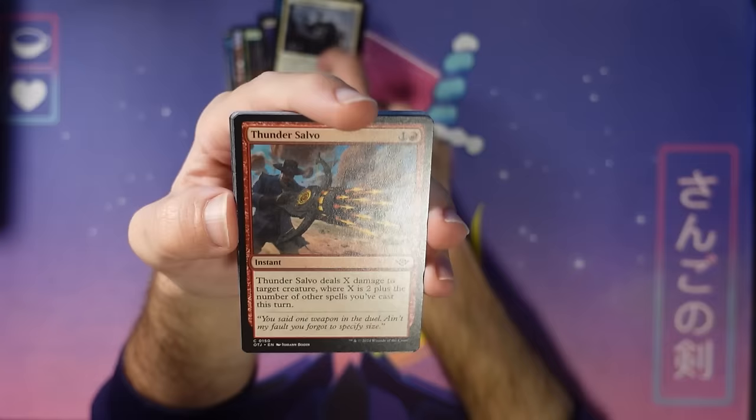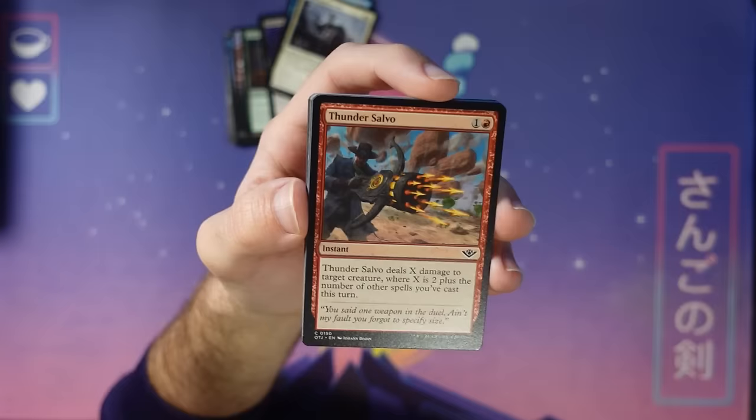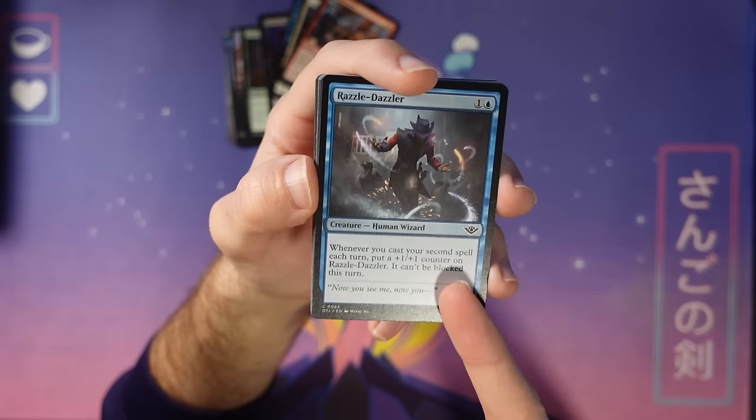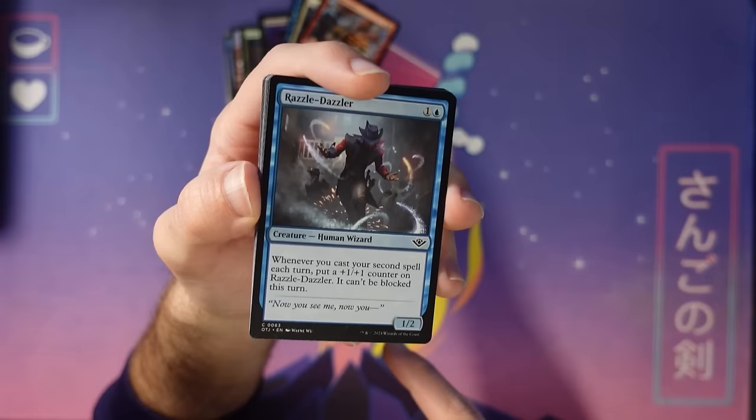Thunder Salvo cares about spell slinging — in this frontier fantasy set you want a bit of spell slinging going on. Razzle Dazzler — so many fun card names here — is a second-spell card. Notably it's easier to second-spell in the set because of plot: you can plot a card one turn, which is not casting a spell, and the next turn play your plot card and another card. You don't need two small spells necessarily, so second spell is a lot easier here than normal.